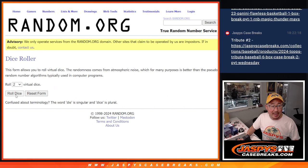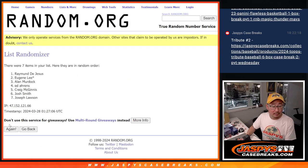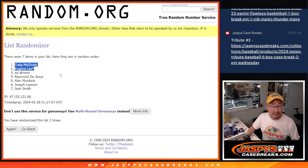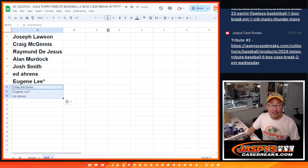Top three after two — one and two. Easy. Craig, Eugene, congrats. Extra spots going your way. Top three — and Ed. Sorry, Ed. Top three get extra spots.